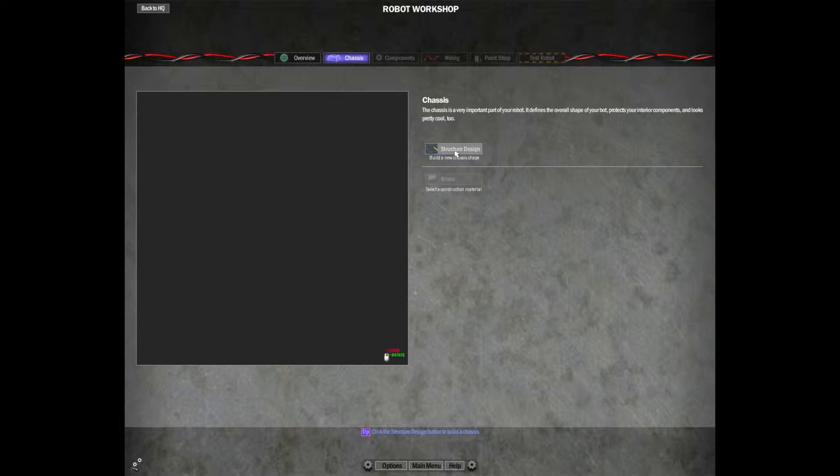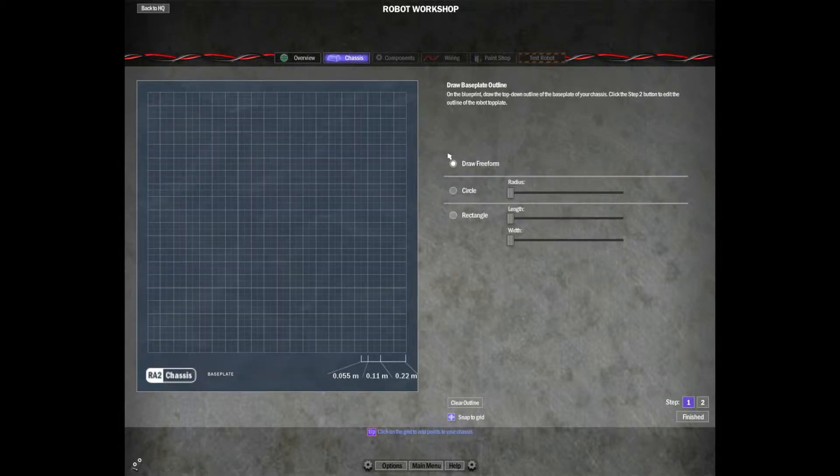The Chassis is where you build the body of your robot, starting with the structure design. Here you can see a grid with a green circle. Simply click and you can make whatever shape you want — like a square. That's going to be the shape of your robot. You can move the points to make a bigger square. Down here you have steps — Step 1 is the base.